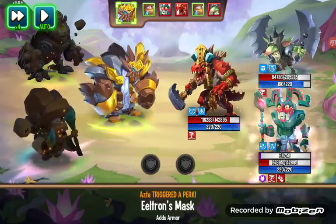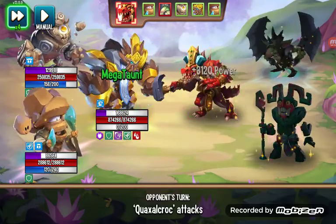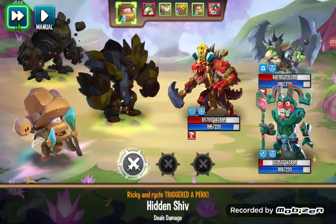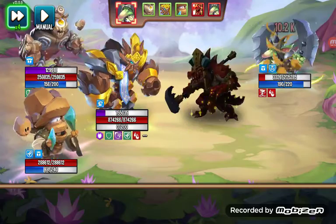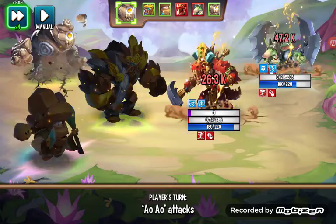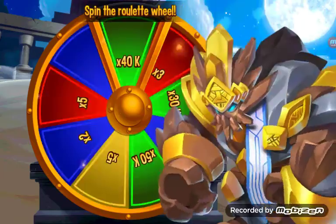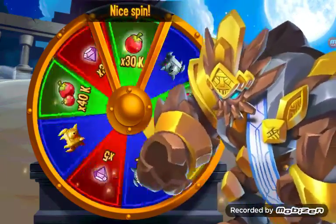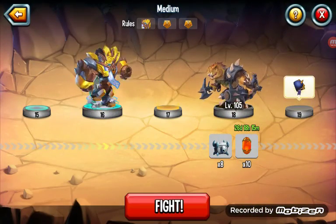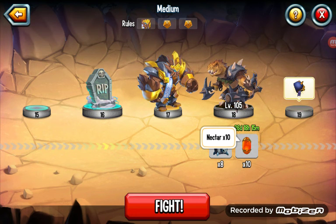They are getting tanky — 200 health on Gobslayer. That's one of those names where you just scratch your head for a while because it's so oddly specific. There are some monsters you only remember because they're made of other monsters — like Gobslayer, who people just got and never looked at again.